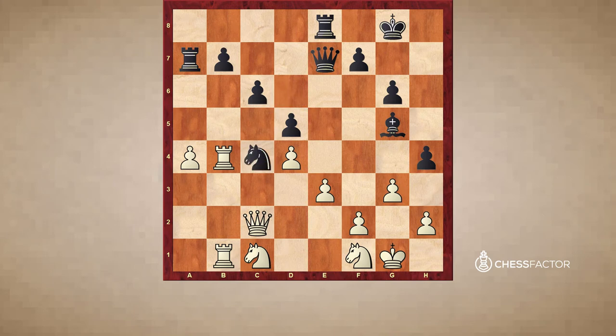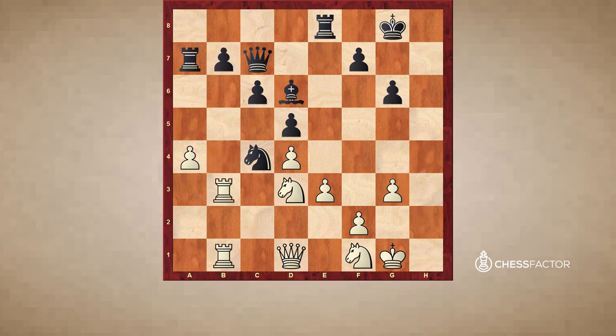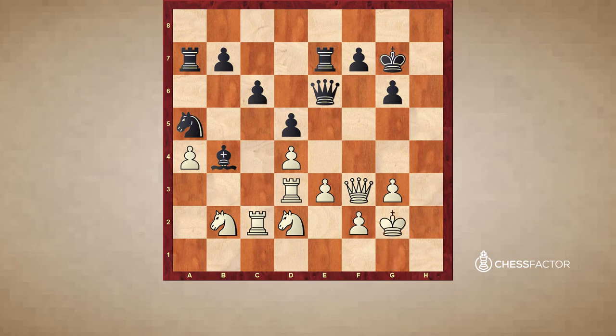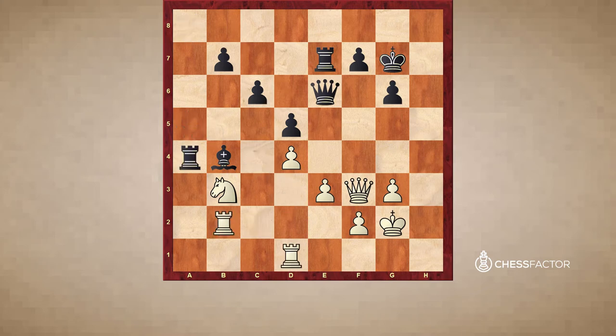Nc1, trying to improve this knight. And now Nc4, Qd1. If Nd2, potentially ideas like Nxe3 are already in the cards. So Qd1, Qc7, Nd3, bishop back to e7, Rb3, takes, takes, Bd6. Now the bishop repositions himself to put pressure on the kingside as well. Nb2, Nga5, Rd3, Kg7. And now of course the rook is coming to h8 to try to get an attack on the h-file. Rc1, Qe7, Nd2, Qe6, Qf3, Bb4, Rc2, Re7, Kg2, Ra8, Nb3, Nc4, Rd1. And the rest of the game is basically domination.